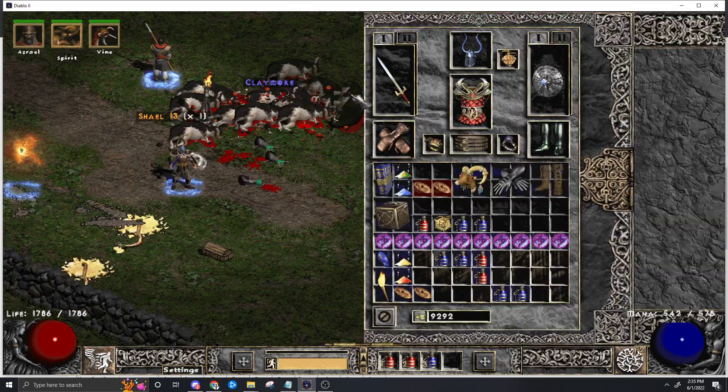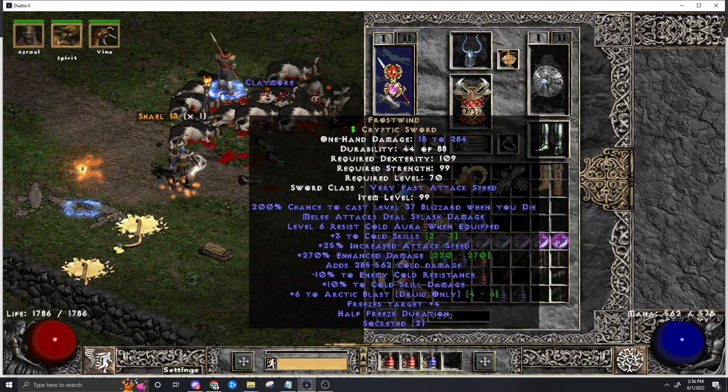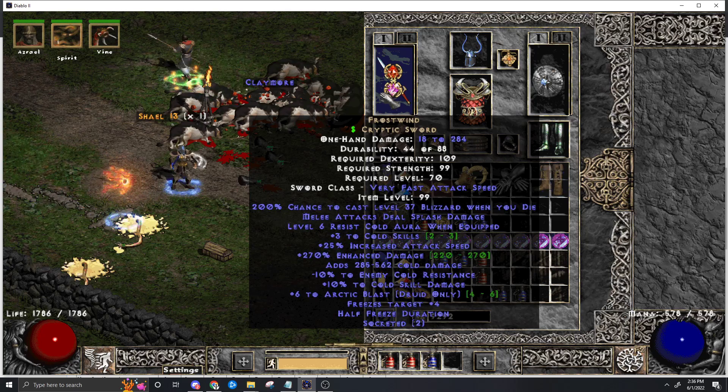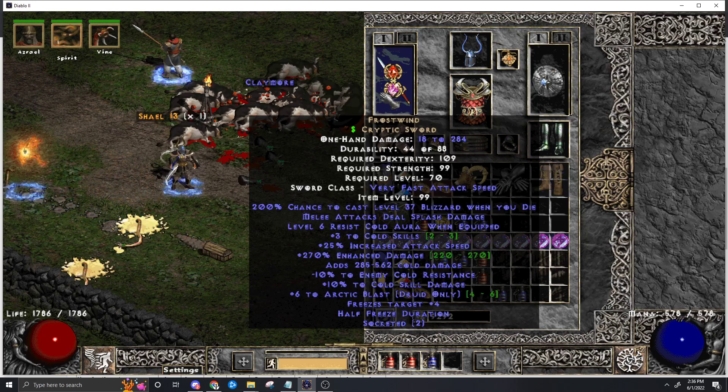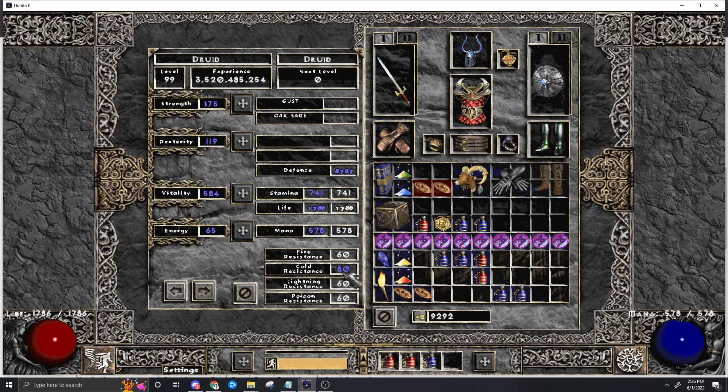Let's get into the gear. We get to use this cool thing - the Frostwind Cryptic Sword. It gives you +6 to Arctic Blast and +3 to Cold Skills, so that's level 9 Arctic Blast - as high as it gets. It's the best item. You want to slam a bunch of sockets and put cold facets in it. It also gives you level 6 Resist Cold aura, which will buff your cold damage by another 10% or so, plus high cold resistance.